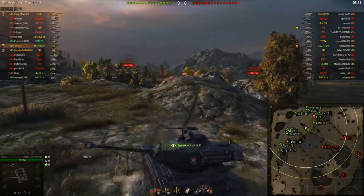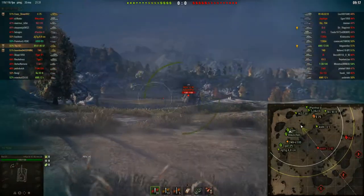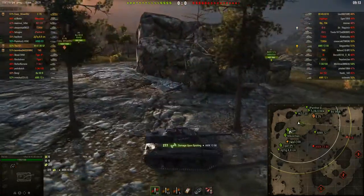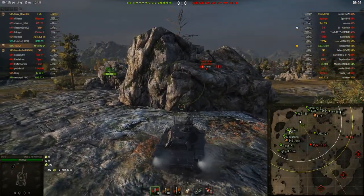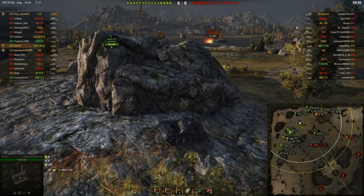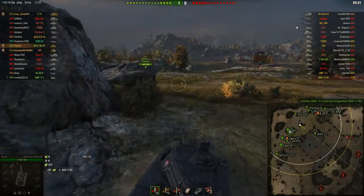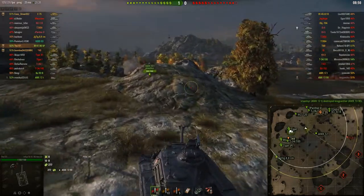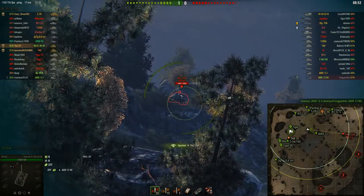I've played around a hundred or so games in it and I did eventually find my way, as you're going to see in this replay. But in the beginning I really have to point out that I did suck in this vehicle. What is it actually? As I said, this is just a normal M41 Walker Bulldog but with a 90mm gun, and weirdly enough it is a German tank, as you can hear from the crew voices.